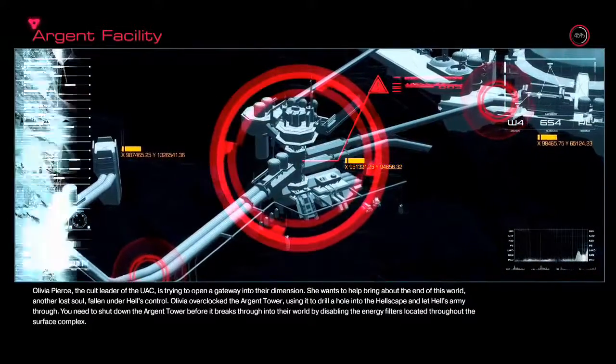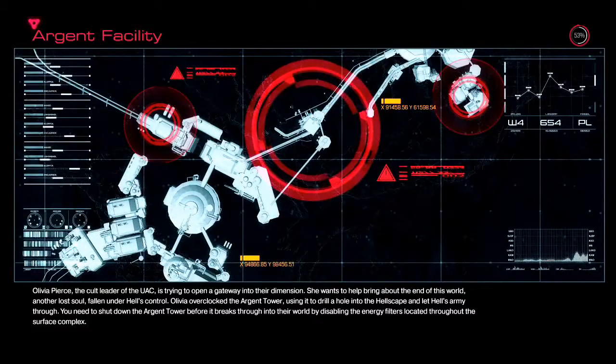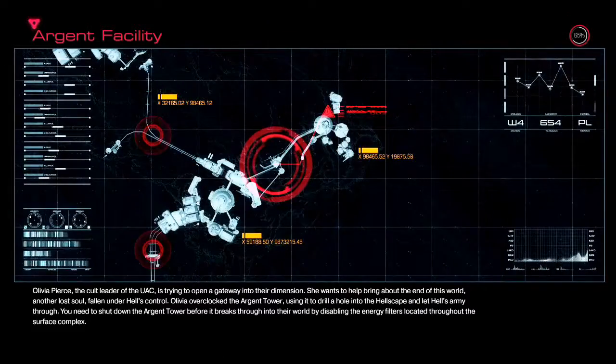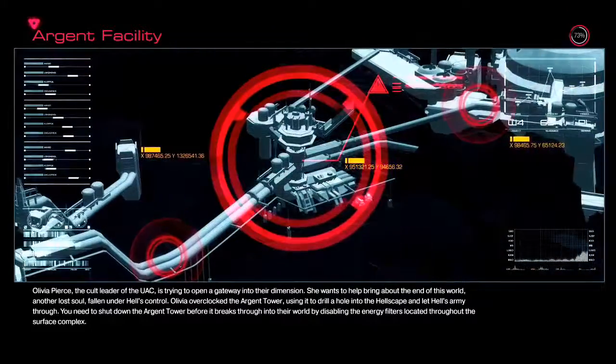Hey guys, what's going on, TalonfilmHD here and welcome back to DOOM. In the last episode we reset the turbines after Olivia Pierce set them to overload. We also caught her in a command room where she transferred power from 4 Argent Towers to the main Argent Tower in the centre of the facility.